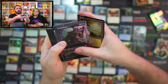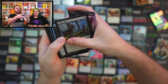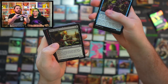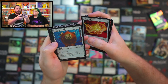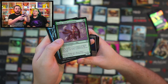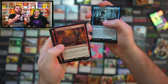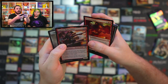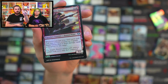We've got planeswalker. Exsanguinator, Tragic Slip, Frantic Search, Deep Analysis, Deranged Assistant, Mire Triton again, Faithless Looting, Felwar Stone, Thran Dynamo. Mowu Loyal Companion — I love it, a little dog with all those tails. Stitcher Geralf, Magus of the Wheel, Nesting Dragon — cute. And Captain Ripley Vance, looking awesome — that little foiling on there, the cannons going off. Nice. We like a bit of foil.